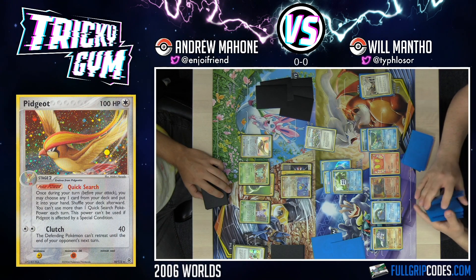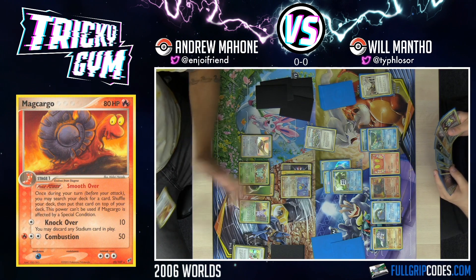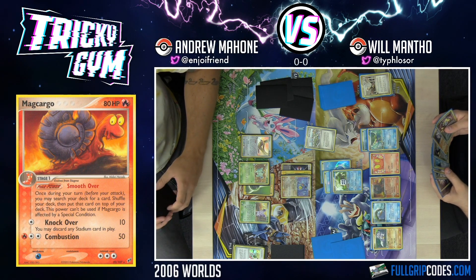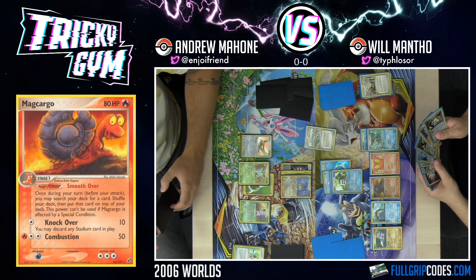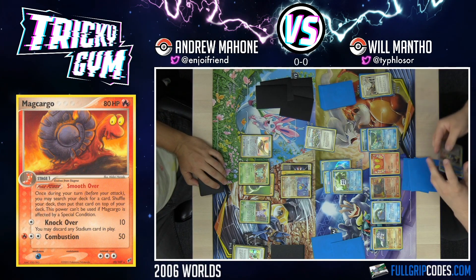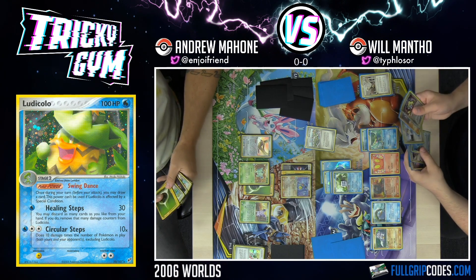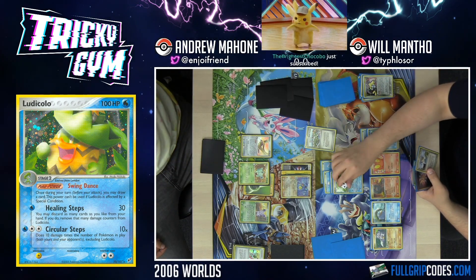We're just in a really big grind here. Fortunately, I'm ahead with energy attachments and I've been able to pace myself. But things are getting a little out of hand. I'm going to Healing Steps away damage — I have to heal 40. Then you have to do 80, and there's no way you can do 80. So I'll discard four cards to heal 40 and do 30.